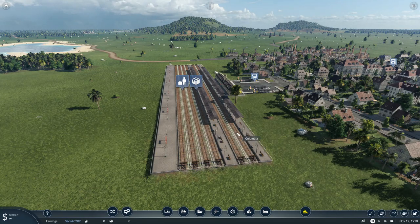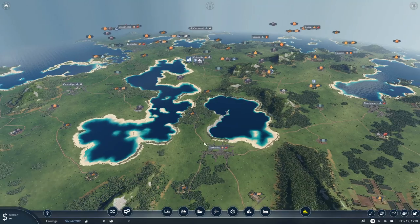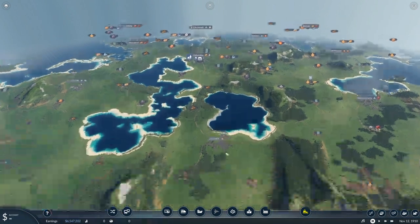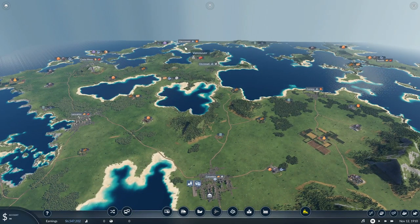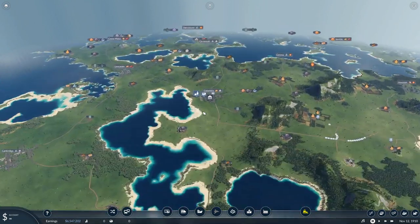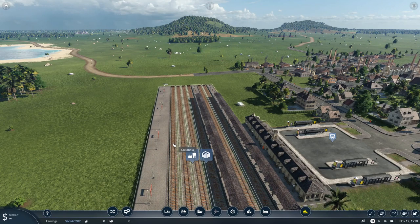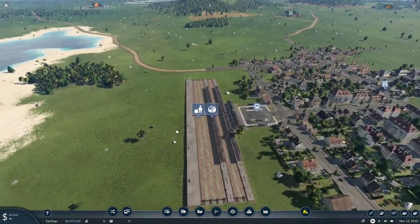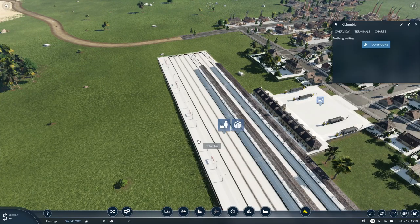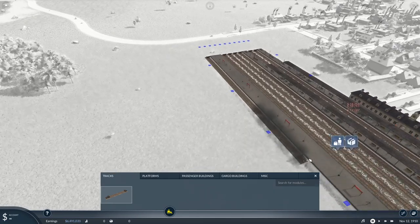One of the things I love about this game is you can come in here and configure the station however you want. My thinking in designing this station — we're going to have three passenger lines come in here. The main line will come down here to Clarksville, in to Madison, maybe San Diego, then up to Cincinnati and Vancouver, with maybe another line going out to Lancaster and Costa Mesa. Columbia is going to be my capital. And then we have so far one cargo platform here, so this is going to be a pretty big cargo hub for me too.